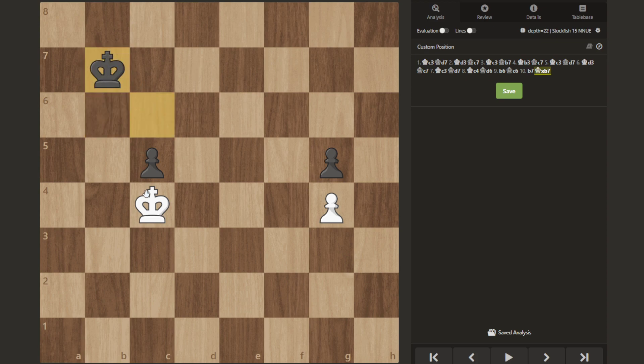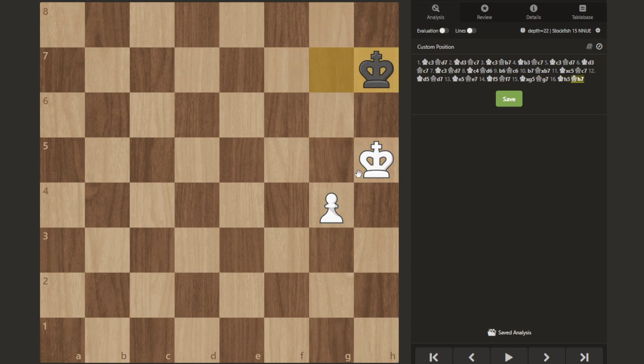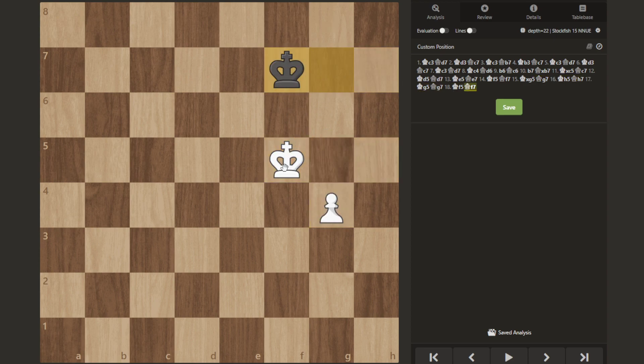White pushes again, black takes, white takes. And this is still a forced draw because black is always able to maintain opposition. There's no way to prevent black from maintaining opposition. If you come back, they come back. If you push the pawn, they just step in front and you have no way to keep the opposition.